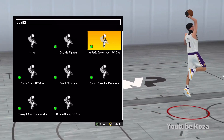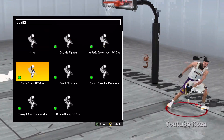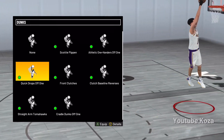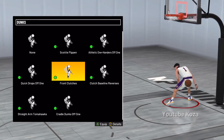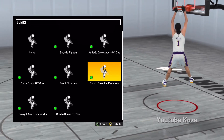Look at the animations these are providing — athletic, athletic one-handers off one. You get this at like 75 driving dunk, that's pretty solid. Quick drops off one — that's what a lot of y'all are asking about. Look how quick you go up with two hands, secure the ball, you don't get dunked on. And front clutches — you don't necessarily need these, but I put them on so it doesn't get blocked if someone tries to chase you down.